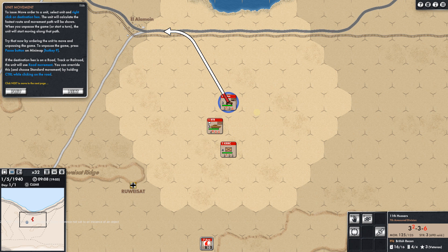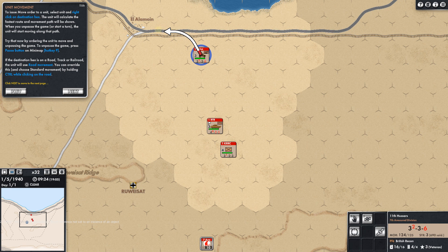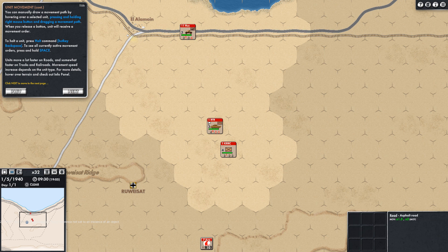This game is pretty interesting to me right now. Now I clicked this to not do road movement — I think that's what the red is. When I hit control and click on the road, it's saying not to do road movement — you can see that in red. It's now 9:32, so it's taking about 32 minutes to drive through the desert and get up on the road.